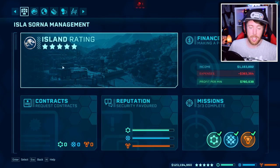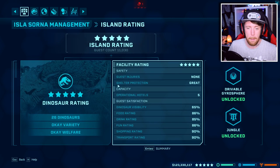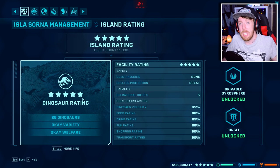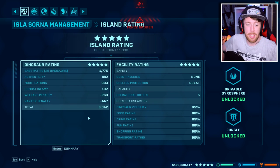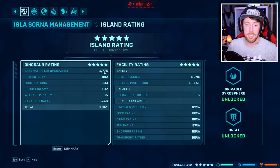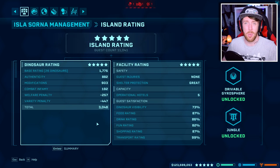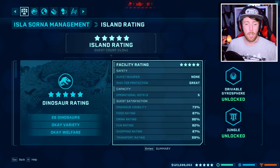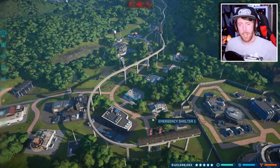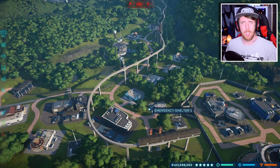Look at your island rating — click on it to see dinosaur rating and facility rating. The first thing you want to concentrate on is getting your dino rating to 5 stars, because I believe it's the easiest thing to do. The variety is the big key. I've got 26 dinos rated at 1775. The more dinos you add into the park the bigger the rating tries to go, but increasing the rating of the dinos themselves will obviously make that 5 stars. Put big dinos in like T-Rex, Indominus, Giga, Spino — all those kinds of things — they're going to be high rated anyway.